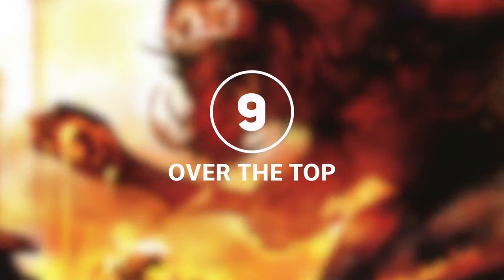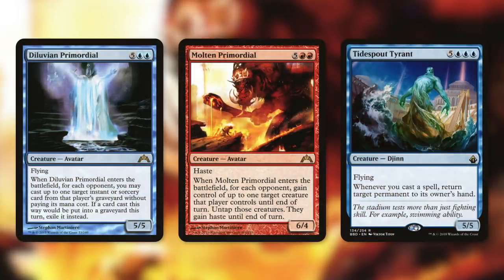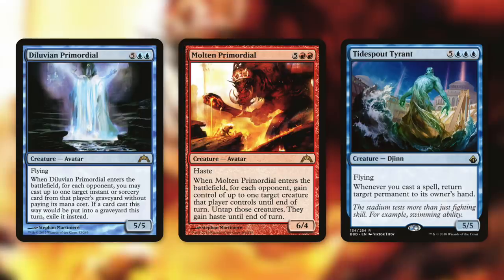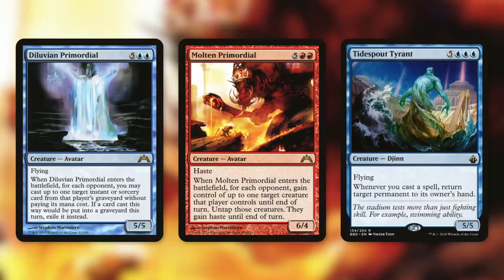Moving on to more powerful creatures in tactic number nine: Over the Top. First up, Diluvian Primordial — when it enters the battlefield, for each opponent you may cast up to one target instant or sorcery card from that player's graveyard without paying its mana cost. If a card cast this way would be put into a graveyard this turn, exile it instead. Three spells for one creature is an incredible deal, especially when we can clone it and copy it. And then when Molten Primordial enters the battlefield, for each opponent we gain control of up to one target creature that player controls until end of turn, untap those creatures, and they gain haste until end of turn. So we threaten three creatures, then we copy this and threaten three more, then we clone it and threaten three more — using everyone else's armies against them.